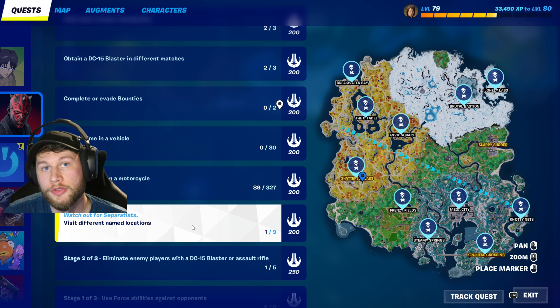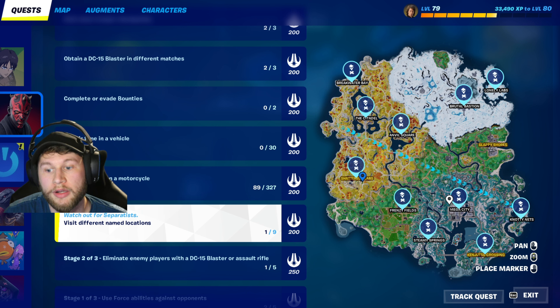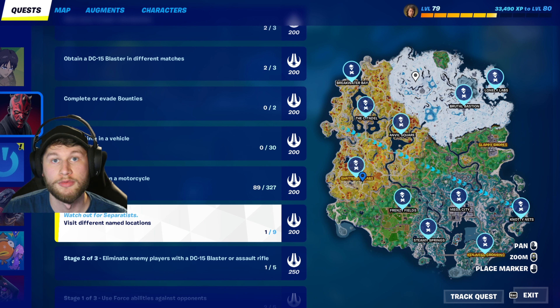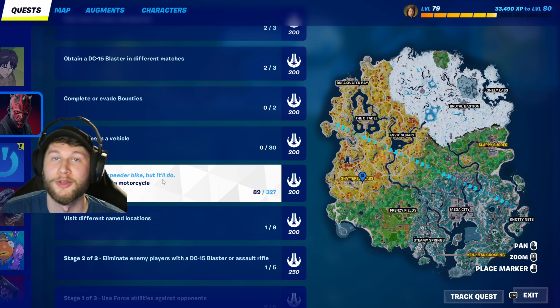For the quest where you have to go to different named locations, it's literally just going to different locations with the big names — for example, Anvil Square, Mega City, Frenzy Fields. All of those are named locations and you just have to go to nine of them. Just get on a motorcycle to knock out the drive-distance-on-a-motorcycle quest at the same time and you can complete it so fast.